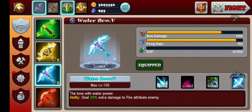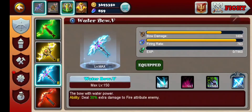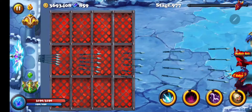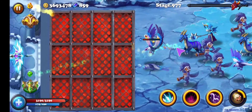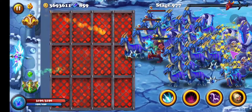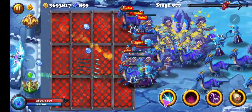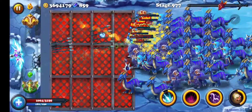Now let me show you what I mean by when you're at a higher level the stun doesn't last that long. This is stage mode and I'm at stage 977. Let's try it here — pay attention, as soon as this rebuilds they're going to start walking again. Yep, the stun effect is done already. So this is what I mean: when you are at a higher level, the monsters get stronger and the stun does not last as long.